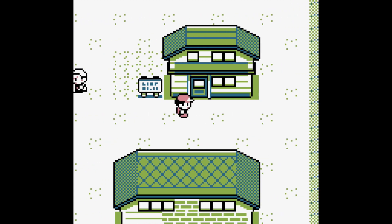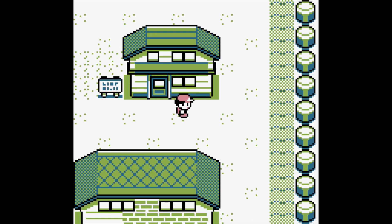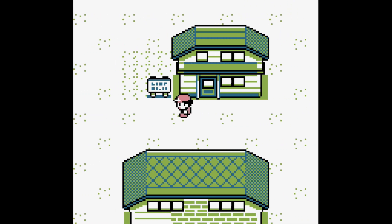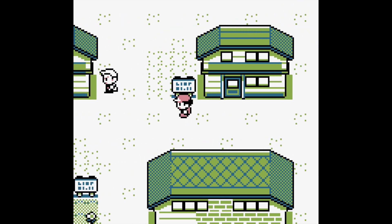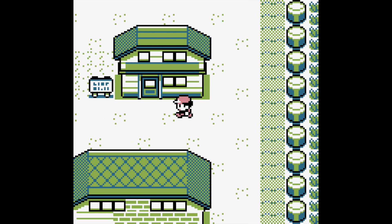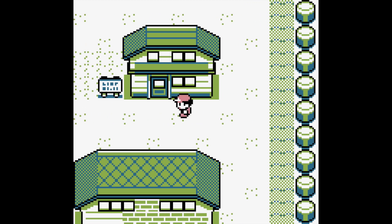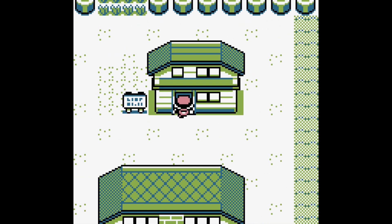The glitch is now exploitable. What you have to do is travel between 83 and 87 steps inclusive, and then on the 84th to 88th step, go into the rival's house door. So as soon as you get out of that battle, count your steps, and then on either the 84th, 85th, 86th, 87th, or 88th step, enter that door — which is your rival's house.